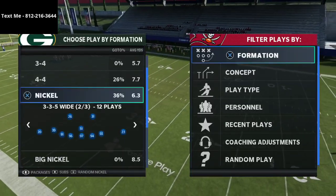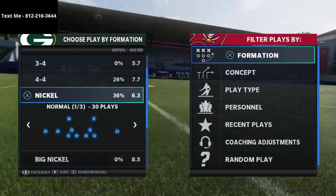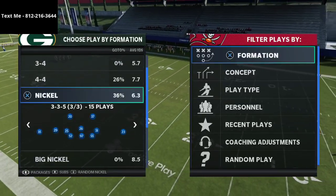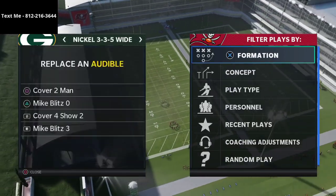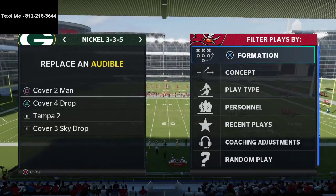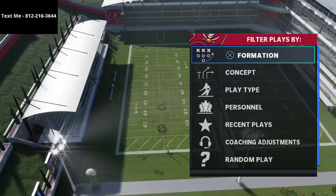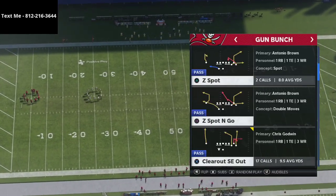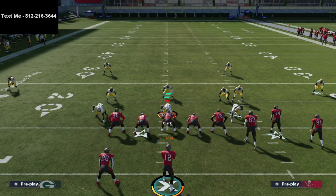I rotate between three formations. Nickel normal is very similar to big nickel over G — big nickel over G may be slightly better, but nickel normal is still solid and we'll use some of it in this scheme. For the 3-3-5 wide, I set up audibles with mic blitz 3 and cover 4 show 2 as my core audibles. I typically come out in cover 4 every play so I have all coverages at my disposal and can audible into different shells very fast. This is critical when trying to stop the gun bunch, which is one of the best offenses in the game.